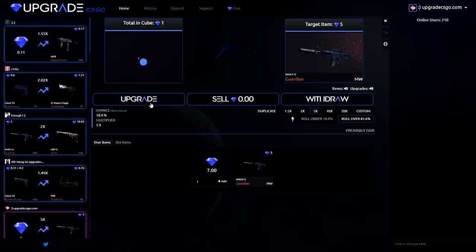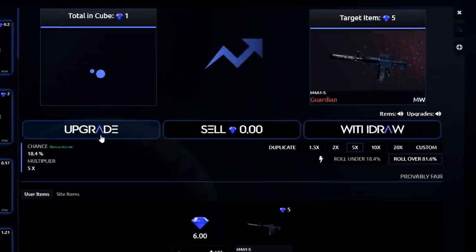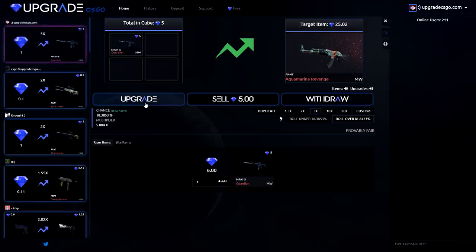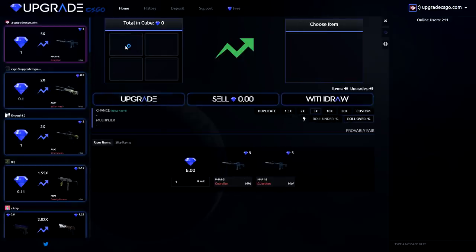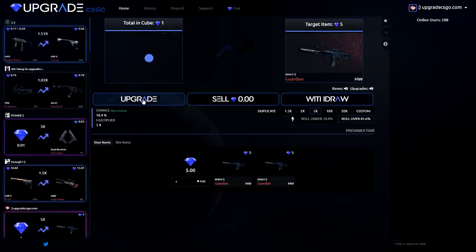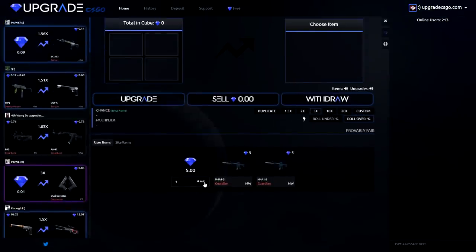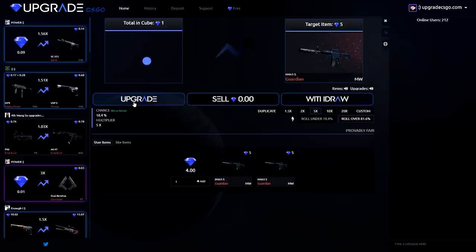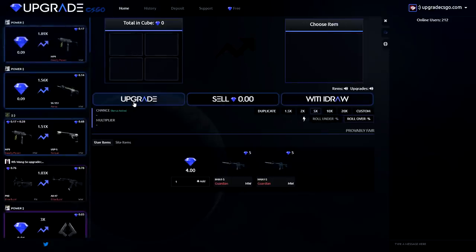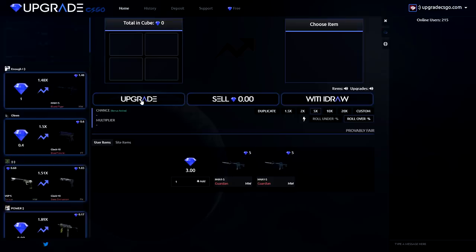We're going to add another dollar. I'm feeling it — upgrade skins. Another M4 Guardian! We're going to do another times 5. Please, over 81 — give me two skins. So far we're doing really good, got two M4 Guardians. Going for another over, adding a dollar. Times 5, over — I'm feeling it. Oh... missed again.